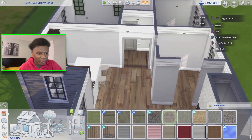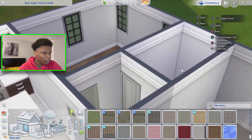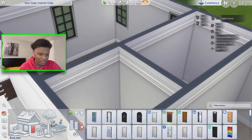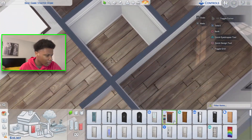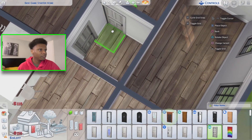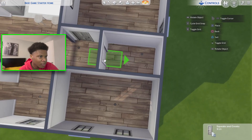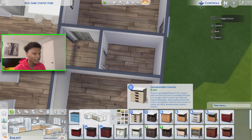I'm going to leave the hallway closed up — I don't want too much open concept. These hallway doors are very ugly for this house, they just don't fit. We're going to go with these doors right here instead. Moving into the bathroom — this is a two-by-three setup, which is perfect for what I always do. This is my favorite build hack right here.